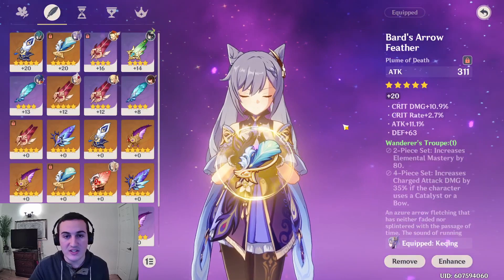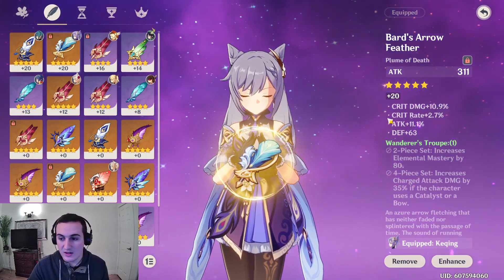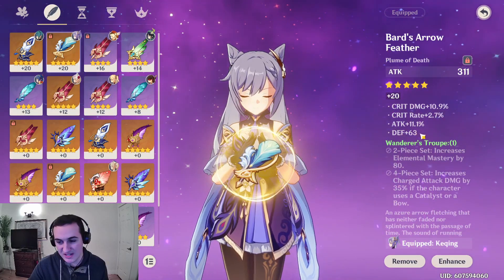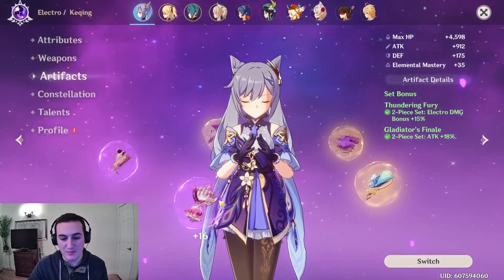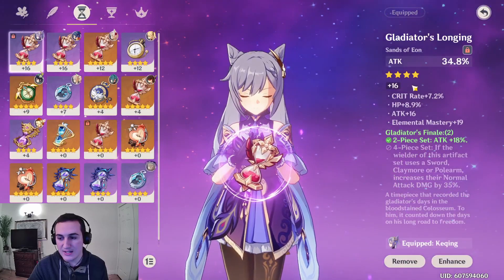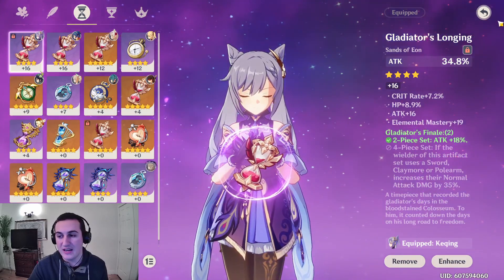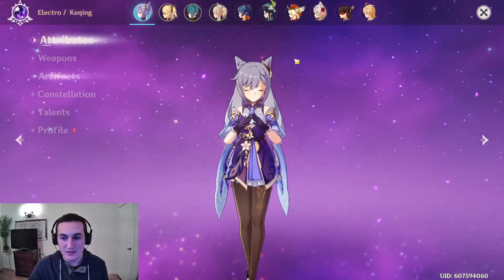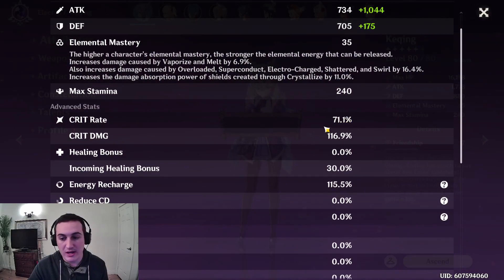For my off-piece, I'm rocking the Bard's Arrow Feather. The only reason I'm rocking this is just because the crit damage is really, really good. I usually prefer a little bit more crit rate — it rolled defense a little too many times, but it's alright. We got a rank 20 Bard's Arrow Feather, so it's pretty good. We also have a 4-piece Gladiator's Hourglass which has 7.2% crit, which is amazing. We want some crit damage on there though — you can never have enough crit damage. Looking at my stats, my crit rate is at 71.1% and 116.9% crit damage, which is pretty good.